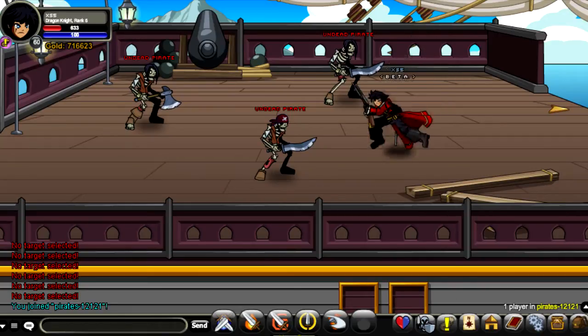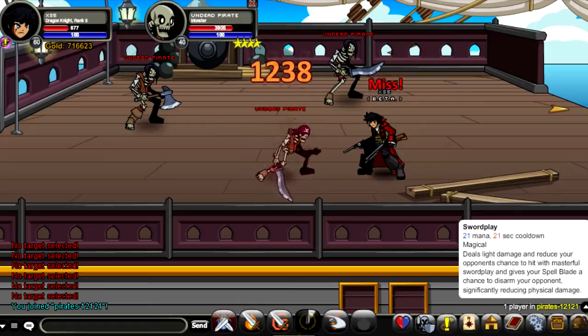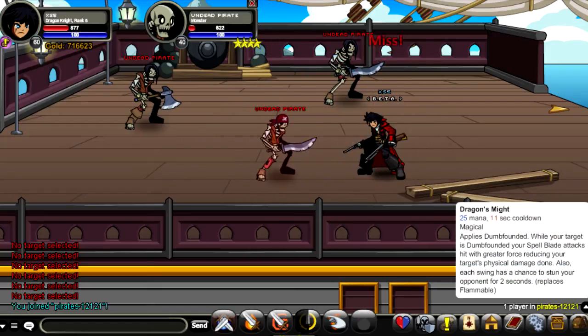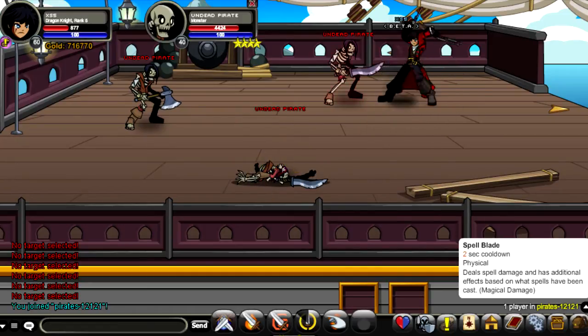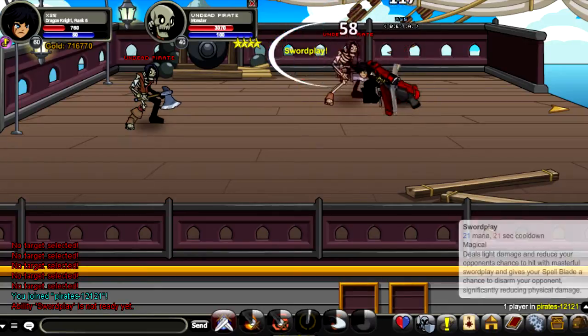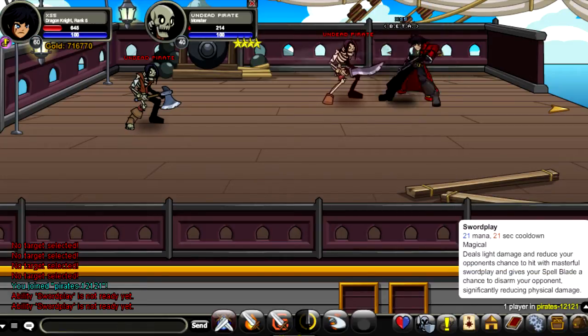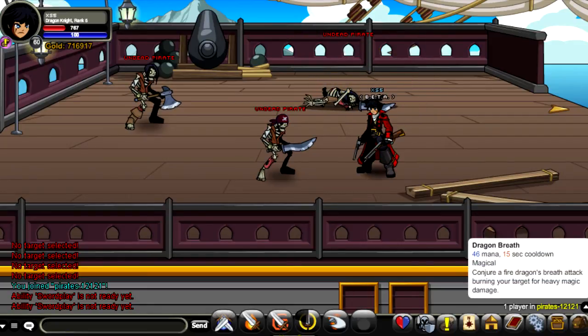Your third skill is called Swordplay. It requires 21 mana and has a 21-second cooldown. It deals light damage to your opponent and significantly reduces incoming physical damage, similar to what Dragon's Might does. Unlike the first two skills which are passive-style effects, Swordplay actually produces direct damage, which is really useful.